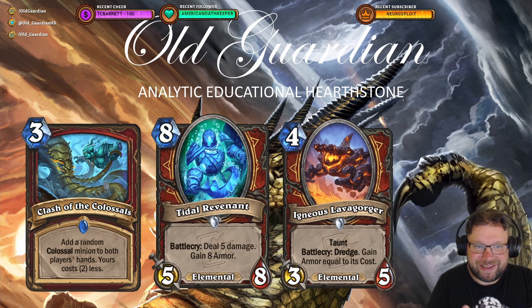We have Tidal Revenant — eight mana, 5/8 Elemental — with a Battlecry to deal five damage and gain eight armor. Note that that damage can go face. Woohoo, five damage to that dome.